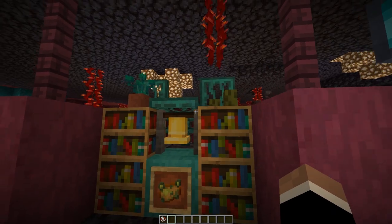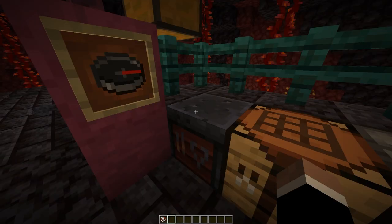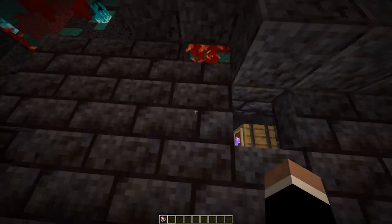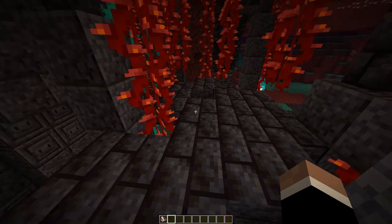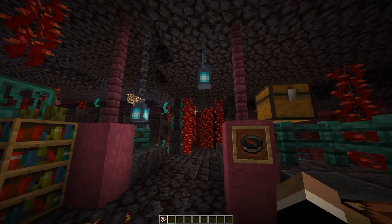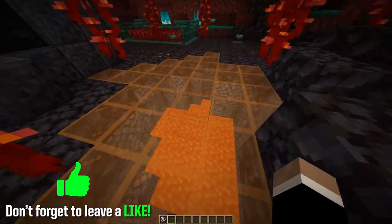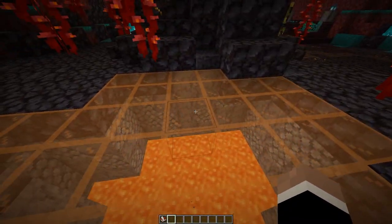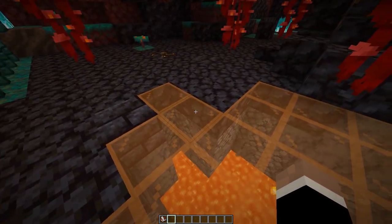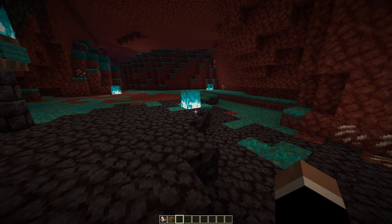We've got a little bell just for fun and some sea pickles. Up here I kind of wanted to try to incorporate some of the different woods — this is pretty much the only spot in the build that has the crimson wood, and then I threw in some more of the warped wood over here. We've got a smithing table, which is really useful now if you want to upgrade your diamond gear to netherite, plus a little bit of storage, a furnace, and a crafting table. Then this is the ruined bridge — you can either drop straight down into the potion area right here. The main way you'd probably want to access it is on foot through here, and you can see the little lava pit which looks really cool, with basalt blocks on the side and the blackstone on top.